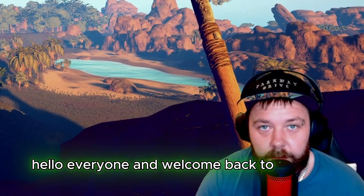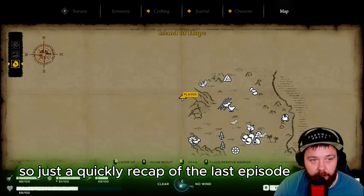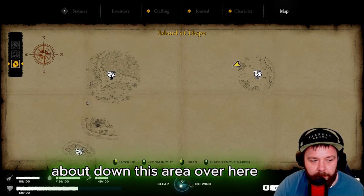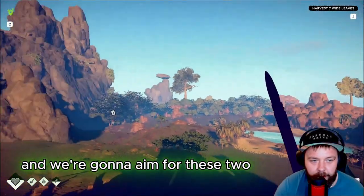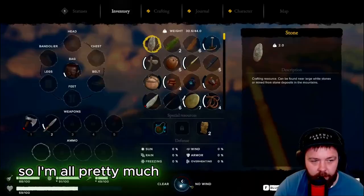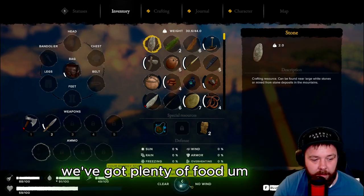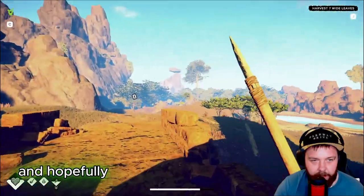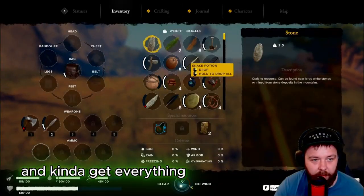Hello everyone and welcome back to Survival of Youth. Just to quickly recap the last episode: we set up our camp in this area, got some cartography trees explored, and we're going to aim for these two over here. We're going to get these two cartography trees done, so I'm pretty much stocked up on food as you can see - energy is running a little low but I think we've got enough to make it through the day.